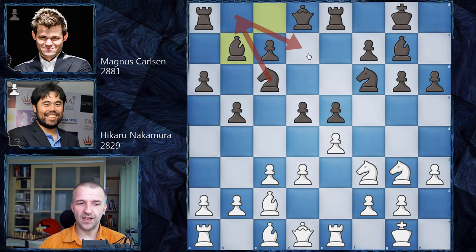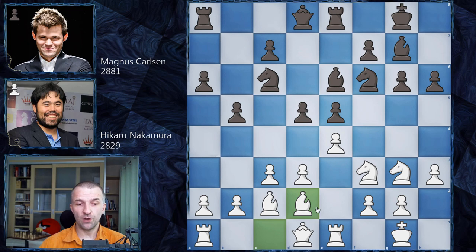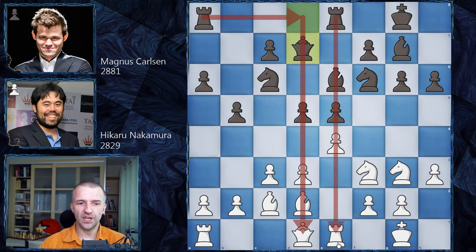However Magnus has a different idea and plays bishop e6. Since the bishop cannot be attacked by the knight, we have bishop d2. Hikaru considers going after the h6 pawn, but Magnus plays queen d7, making space for the rook. Magnus's plan is to bring both rooks to the center. He plays a5, rook a to d8 as planned, then a-takes-b5, a-takes-b5, so Hikaru now controls the a-file.